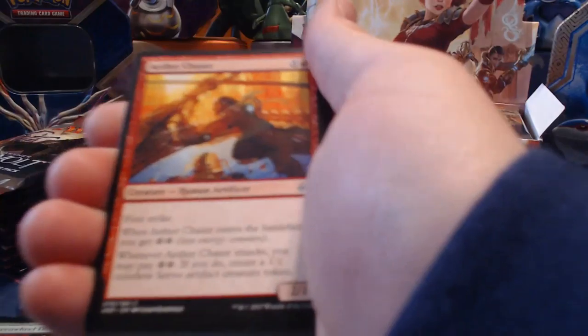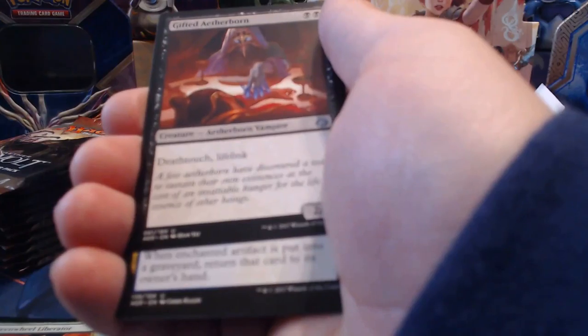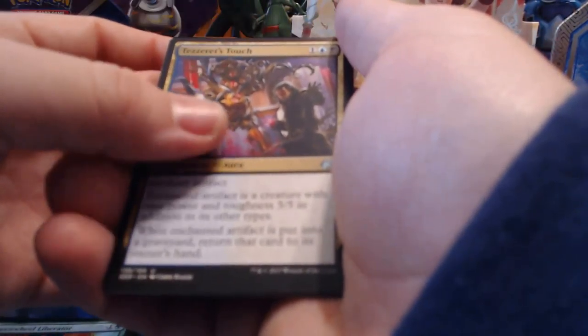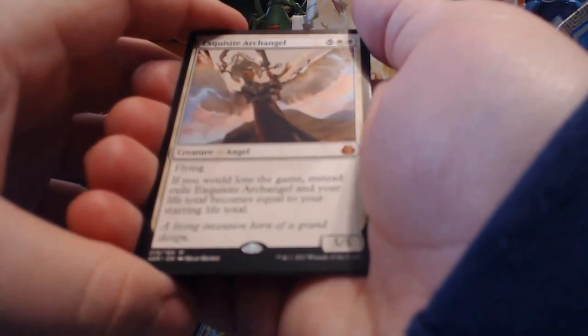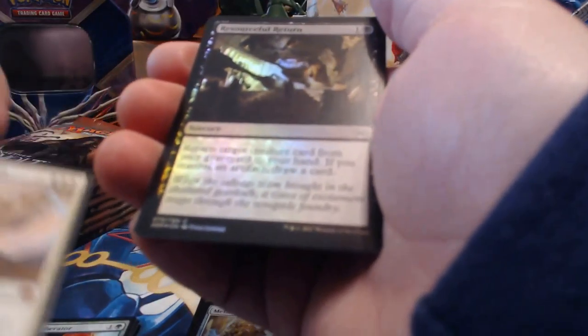Pack eight: Decommission, Aether Chaser, Leave in the Dust, Druid of the Cowl, Fourth Bridge Prowler, Aether Herder, Verdant Automaton, Watchful Automaton, Aegis Automaton, Ornithopter, Gifted Aetherborn, Tezzeret's Touch, Exquisite Archangel for our mythic rare, and then a Resourceful Return foil — I love it!